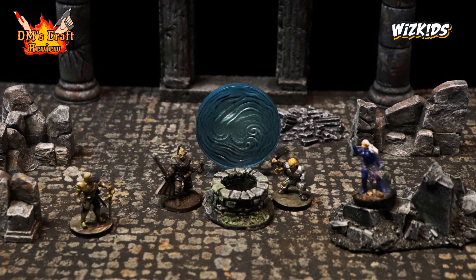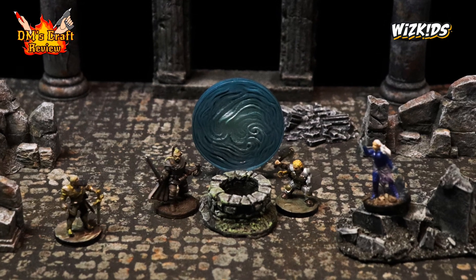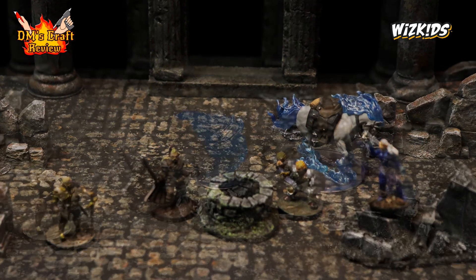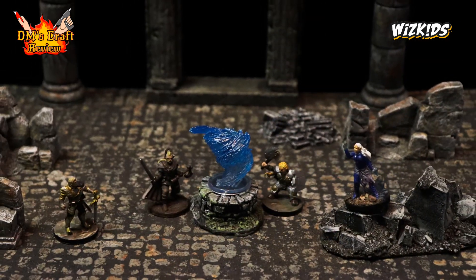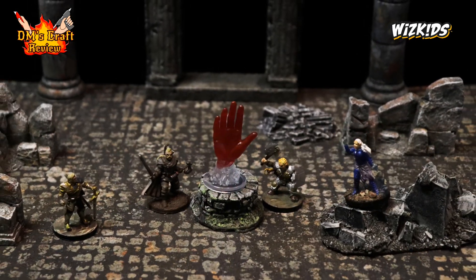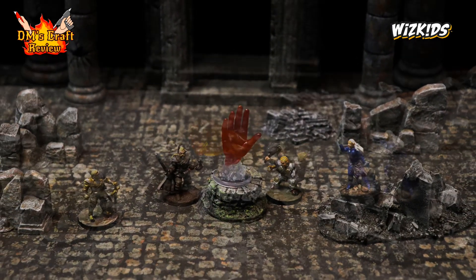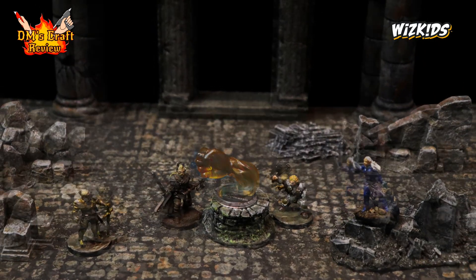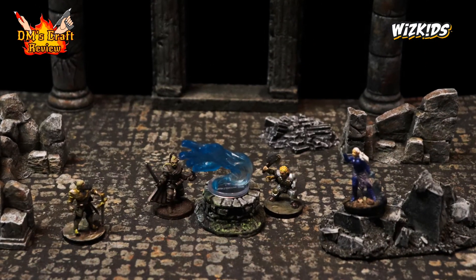Now let's check out the other set. Here we have arcane gate — so cool! And phantom steed rumbles onto the scene. We've got cloud of daggers, and we've got Bigby's hand in another pose for Bigby's hand.